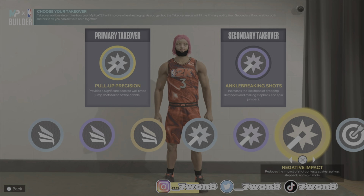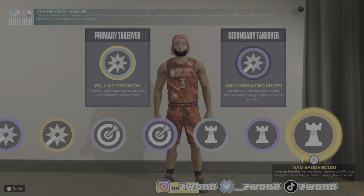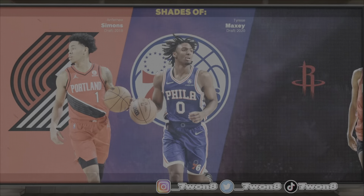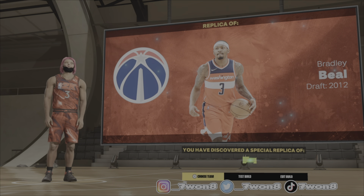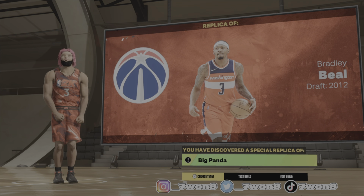You get Slasher, Shot, Sharp, and Play. This may be the best replica build guard we've gotten so far. Look at these comparisons — all bucket getters — and we get Bradley Beal, drafted in 2012, aka Big Panda.